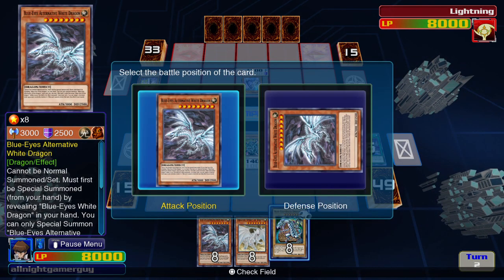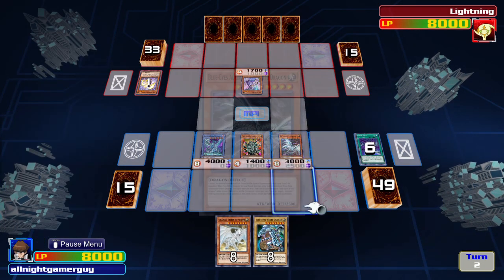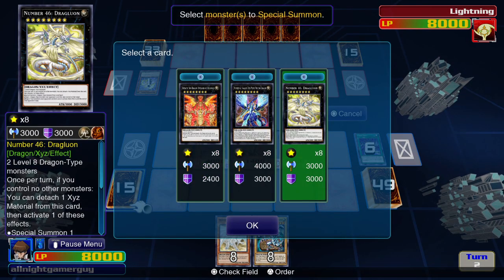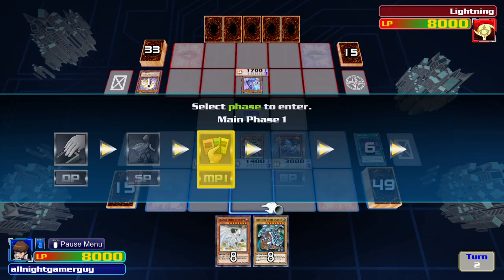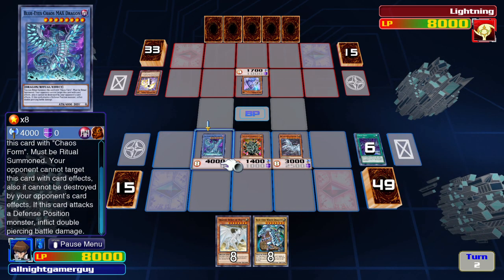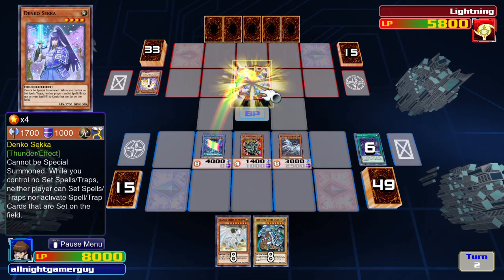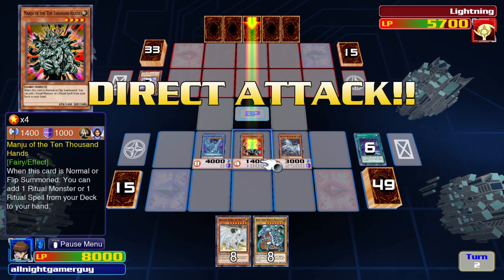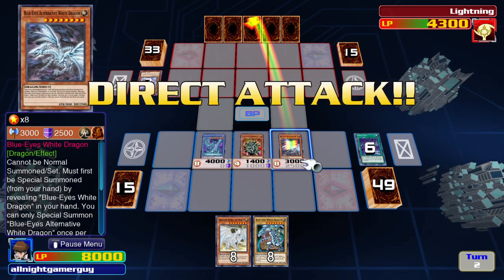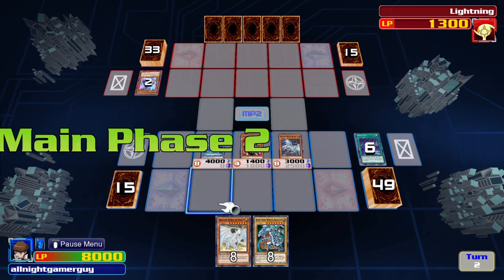I'll tribute it from my hand to summon Blue Eyes Chaos Max Dragon. Then I reveal Blue Eyes from my hand so I can summon Blue Eyes Alternative Dragon. Now Blue Eyes Chaos Dragon will attack, and then my other two monsters will attack as well. Then I'll end my turn.